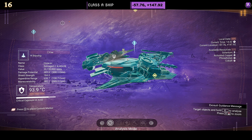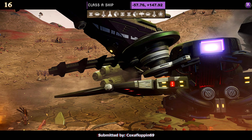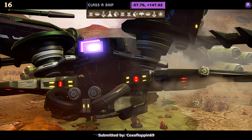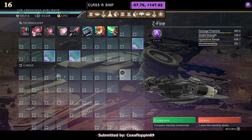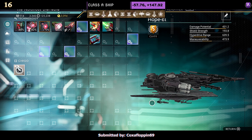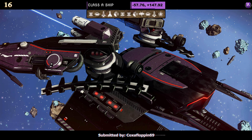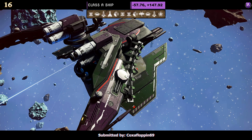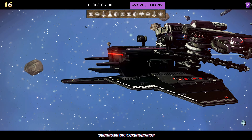Ship number sixteen, a Class A submitted by Coxafloppin69 — that's a few he's submitted. The color scheme is just simply black — you could call the cab purple. It's a very simple style with dragonfly wings, but they're not full width. Supercharged slots are all spread out, nothing really grouped. In the air though, it looks very nice with the predominant front. Do you like the skinny wings? Either way, this is a very good find — I like it.